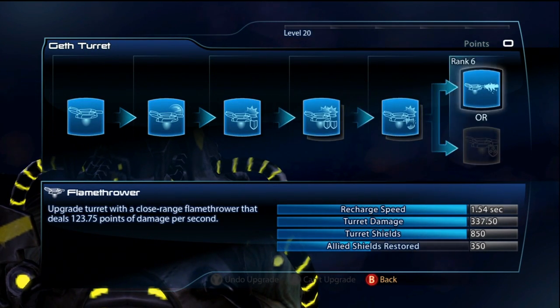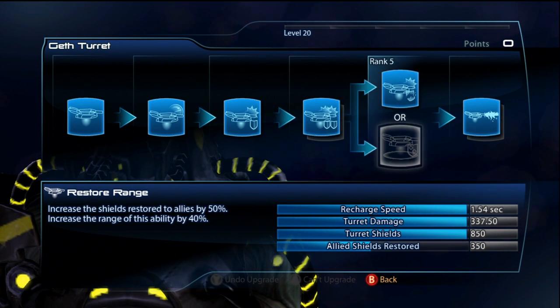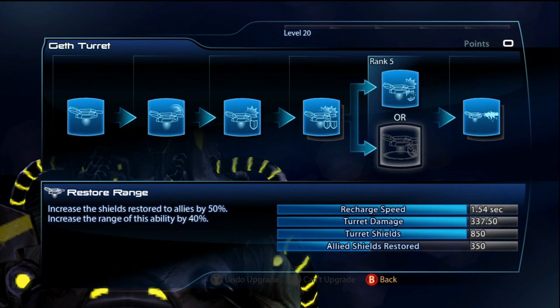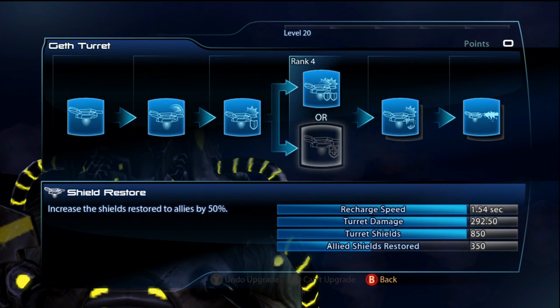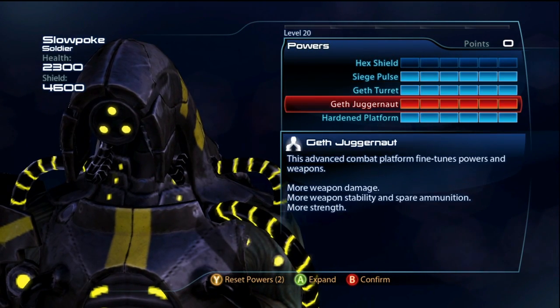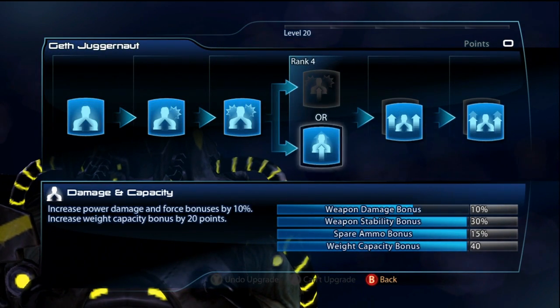For the turret, I actually go for pure offense. I tried using the shield restore, and it probably would be really good for your teammates, but for me the max is 700 shields, and this guy has so many shields that you barely even notice it heals you — 4,600 shields!